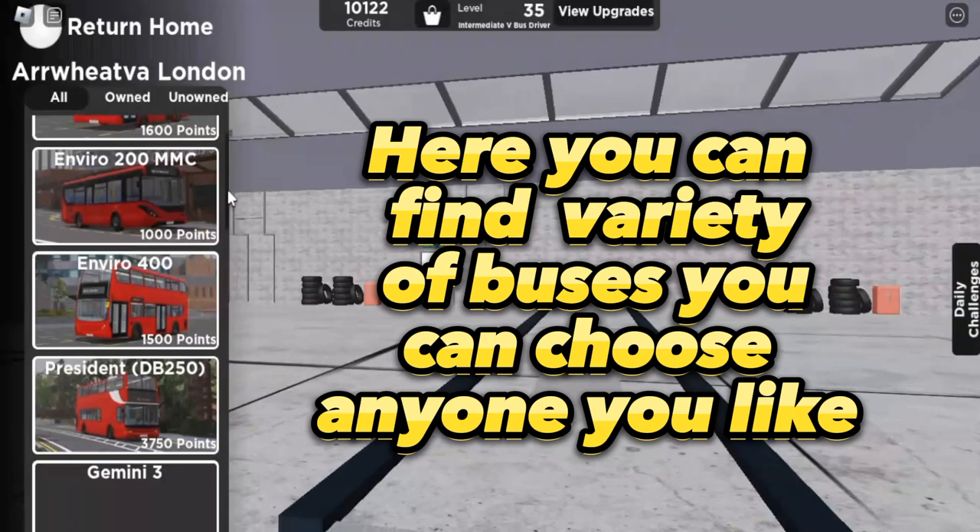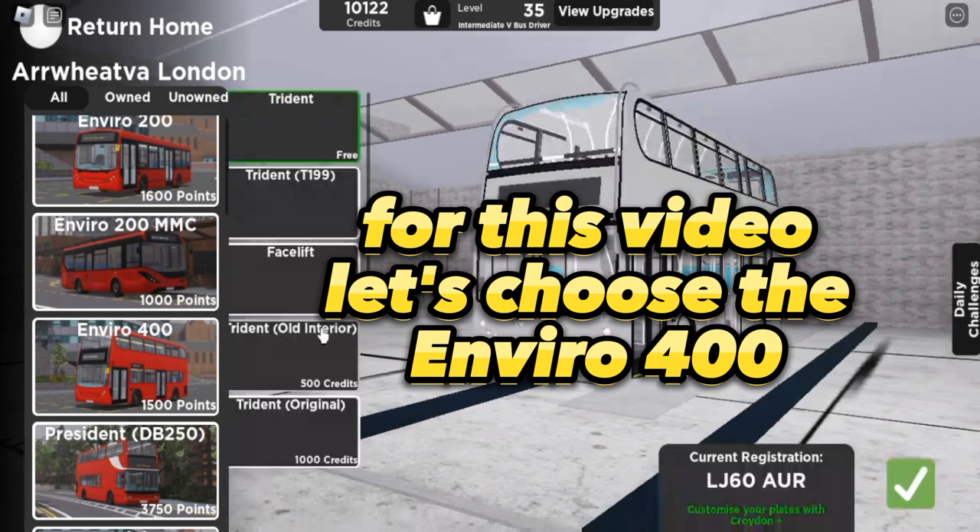Here you can find a variety of buses you can choose — anyone you like. For this video, let's choose the Enviro 400.